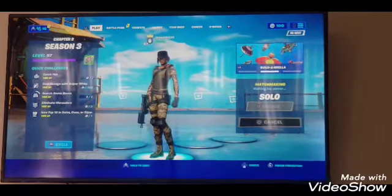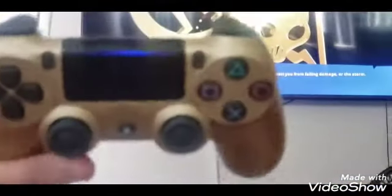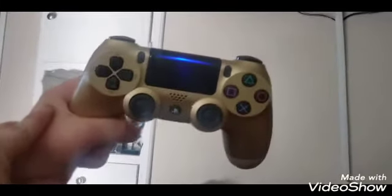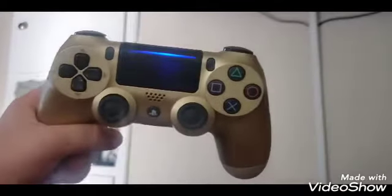What button do you press on the remote? You have to press triangle to start. And if you don't want to play that mode, you just press circle.